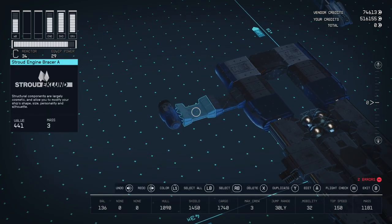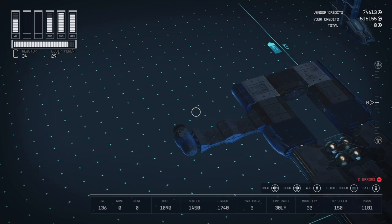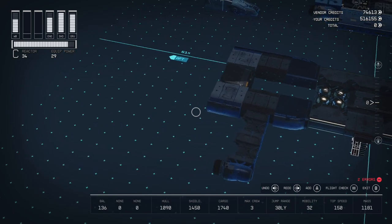We have a Stroud-Eklund engine bracer — two of them to connect the wing — and a White Dwarf T20 engine. This is an A-class engine. We'll be using a C-class and B-class reactor, C-class grav drive and reactor. It doesn't really matter; you could lower that and go all the way down to A-class — I just chose the biggest and best one.